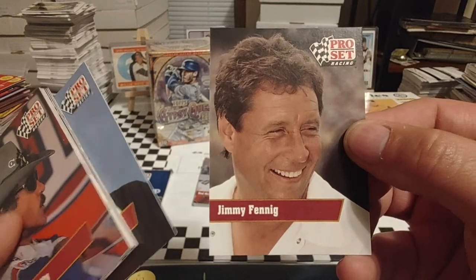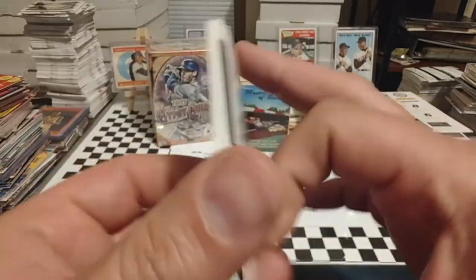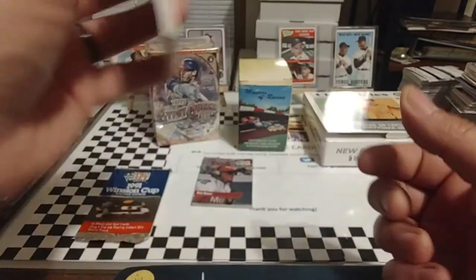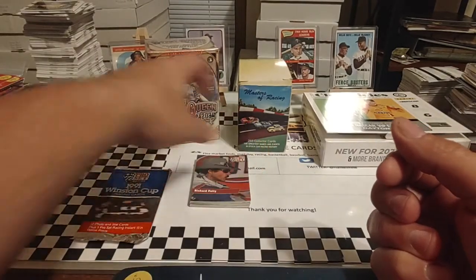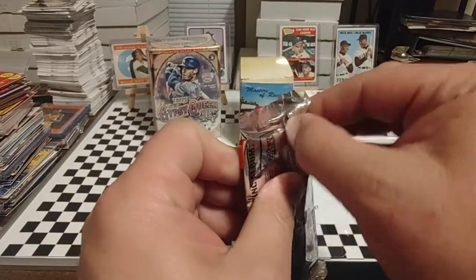And then Jimmy Fenning. I believe Jimmy still works with Roush Racing. This was when he was crew chief — at the time he was working for Bobby Allison, so he would have been crew chief for Hut Stricklin. But he did move over to Roush eventually and has some managerial role there.